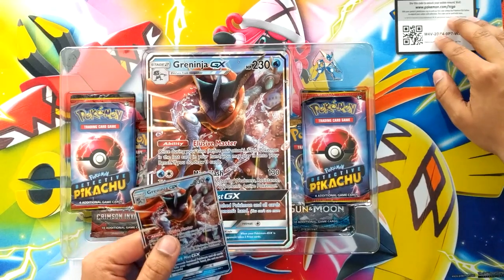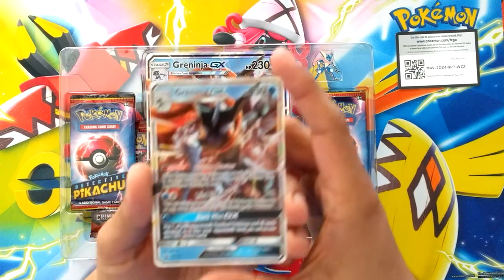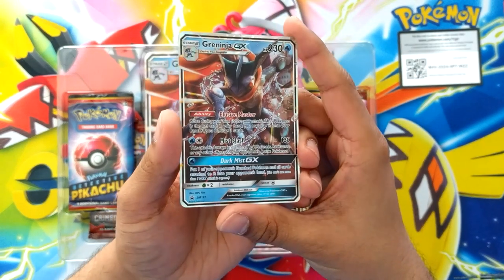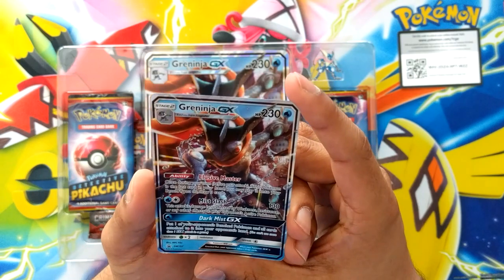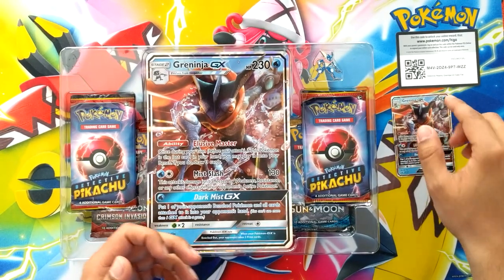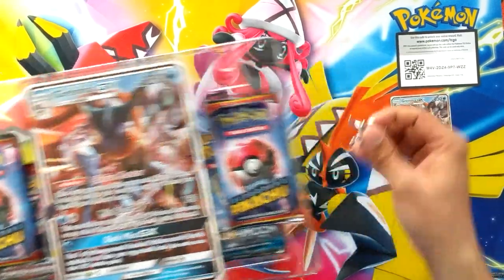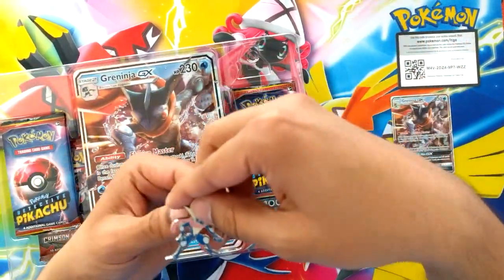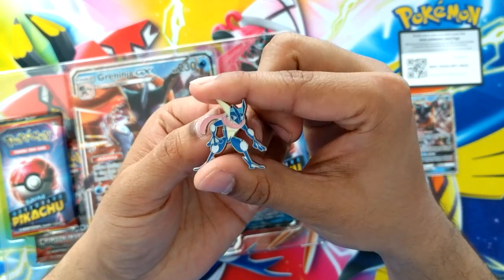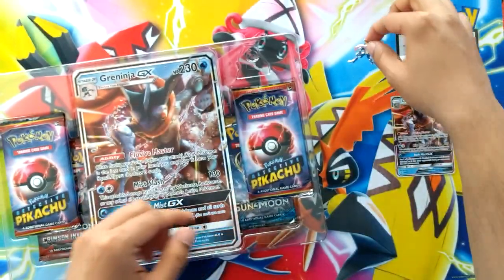I really love the way they do that new packing — makes it a lot easier to pull out the cards. There's Greninja, it looks pretty dope actually. He's actually one of the few cards that are actually playable as well. There's a nice little pin, let's have a look at that one. For all you pin collectors out there — it's not bad actually.